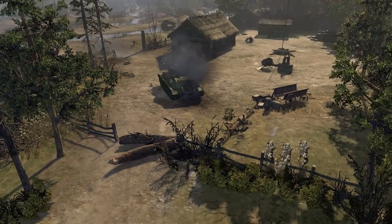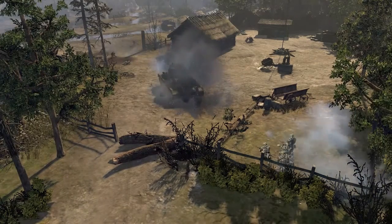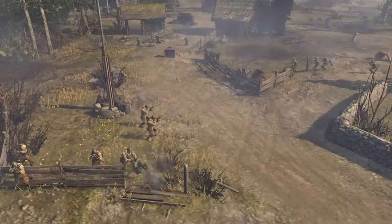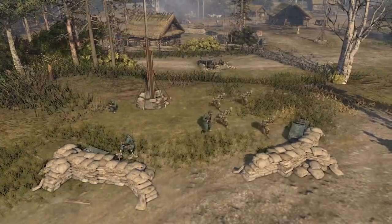Flanking is also a great tactic to use against enemy armor, where you can get shots on the lighter side and rear armor. Always look for opportunities to flank the enemy and always try to protect your flanks.